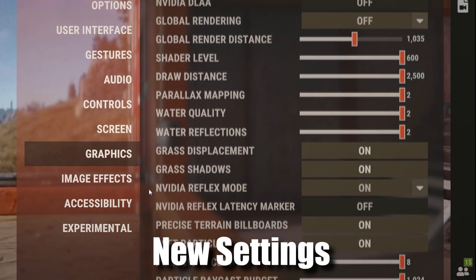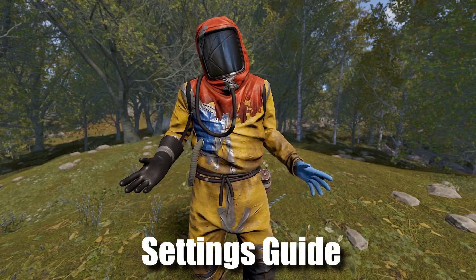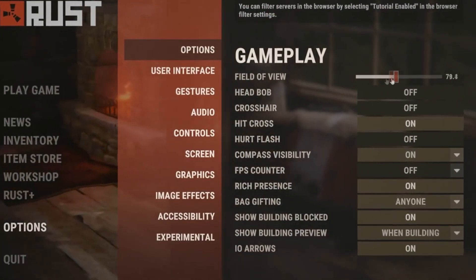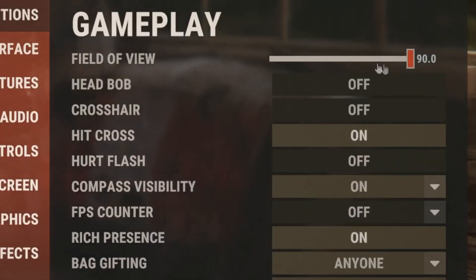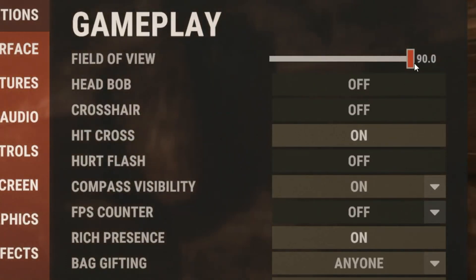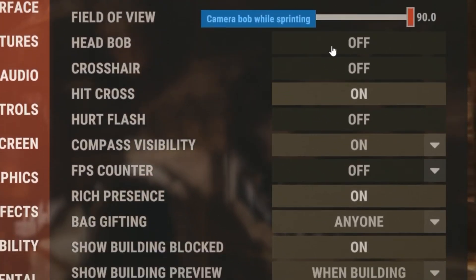Rust just got an update that added a bunch of new settings, so here's an updated settings guide to get the most FPS possible. Starting with the gameplay settings: first, you're going to set the field of view to 90 — this just lets you see more. Then make sure that head bob is turned off, and the rest of these settings are personal preference.